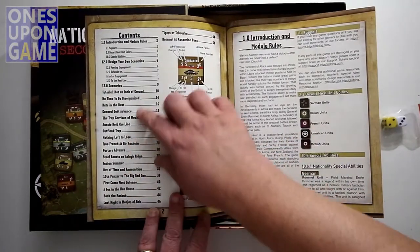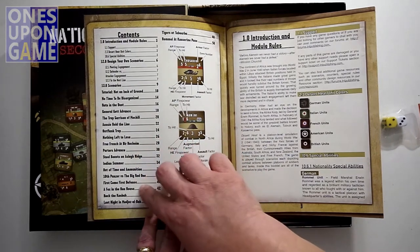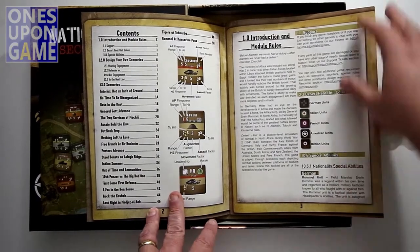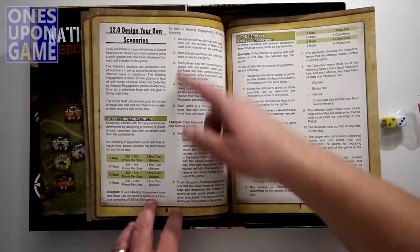This one comes with 20 scenarios. And like the others, there's also an option to design your own — there are rules for that. It uses a chip pull system, so it's very easy to solo. You just draw a chip and then you have to act with that formation.